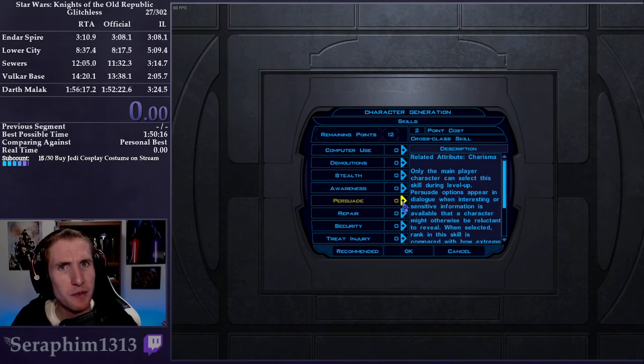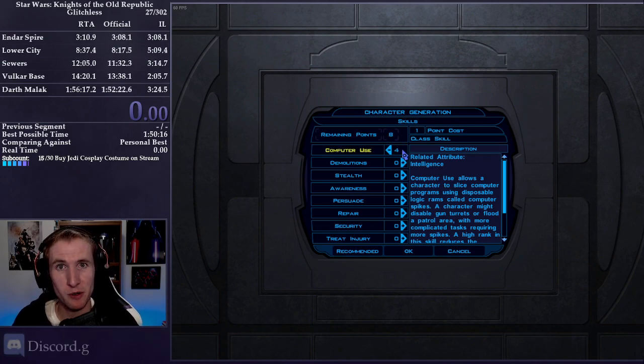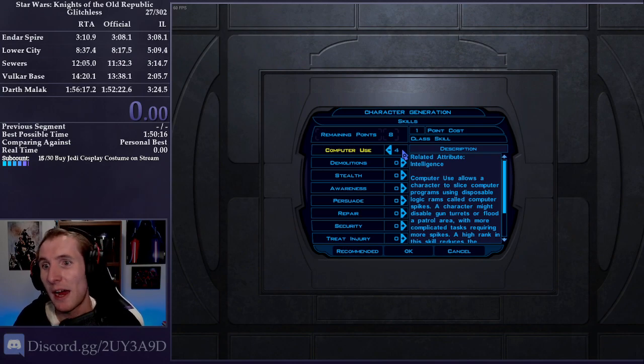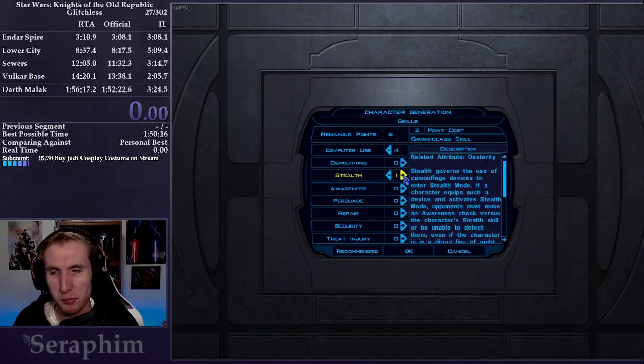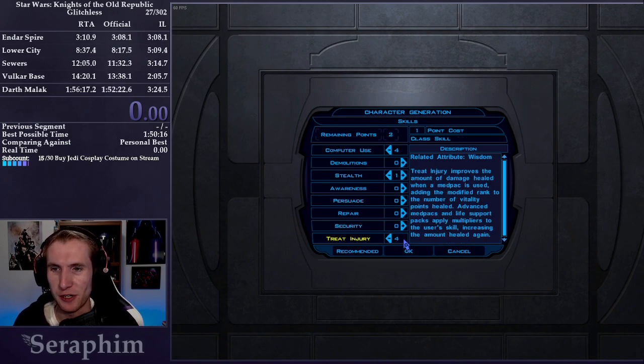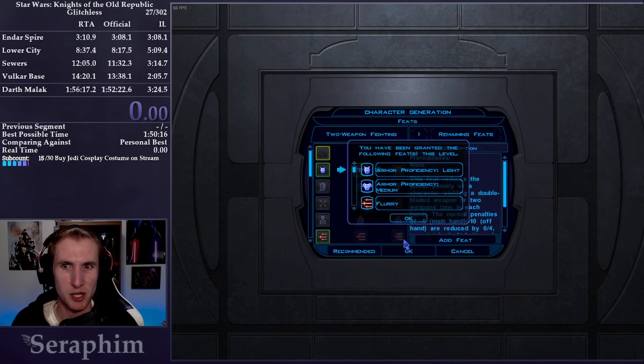Skills allow us to do a variety of things throughout the game. Our starting skill set will be four points in Computer Use because we'll want to use computer terminals to go faster — the higher your Computer Use skill is, the less computer spikes you have to use. We'll put one point into Stealth, which gives us an extra item to sell for credits, and four into Treat Injury, which gives us more health out of med packs. We'll save the remaining two points for later.